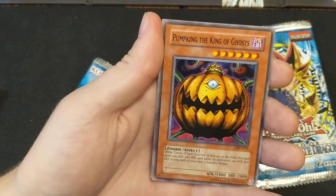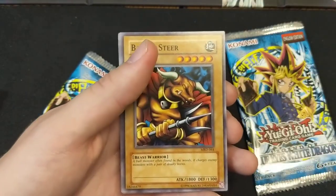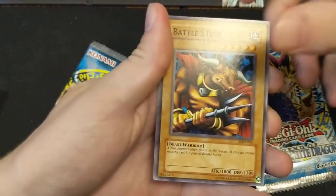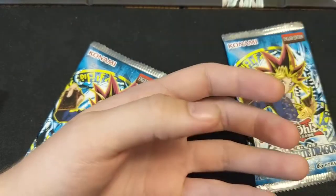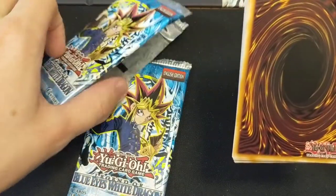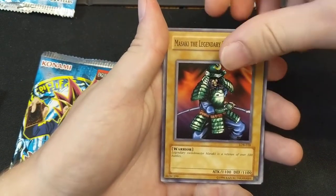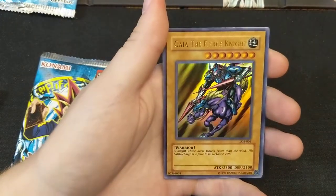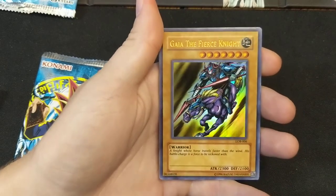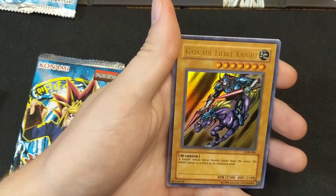Are you kidding me right now?! And then we pulled a Cannon Soldier. Look at this pack — we pulled Castle of Dark Illusions and the Pumpkin, we have the broken combo! I want to contact these people about false advertising on the foils, but then again I'm getting some pretty cool cards. I really wanted legendary duelist packs though. Are they scaling these packs — putting in the wrong packs but scaling them? We've now pulled three ultra rares from legacy packs in a row!